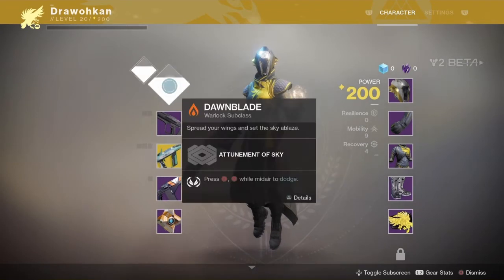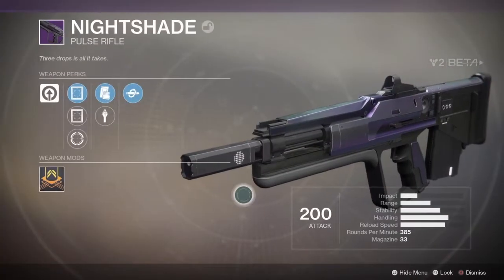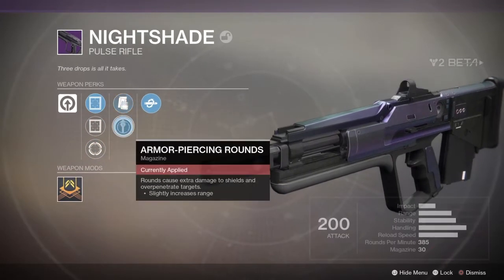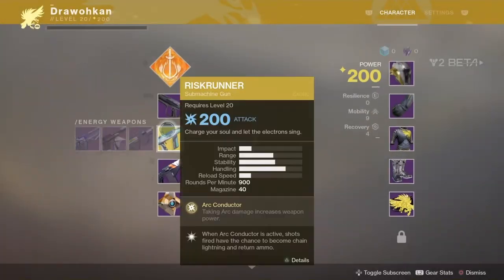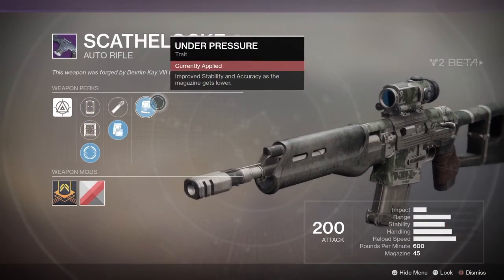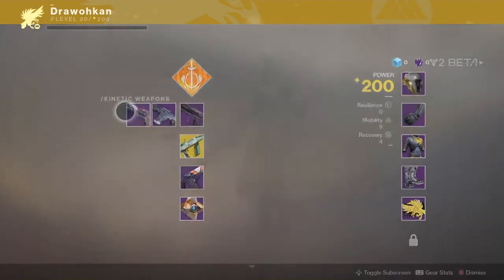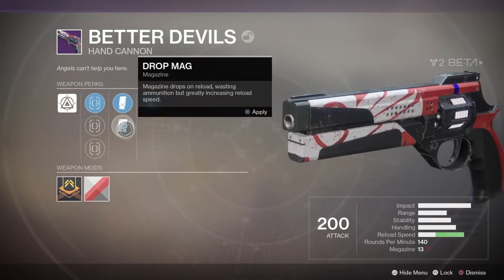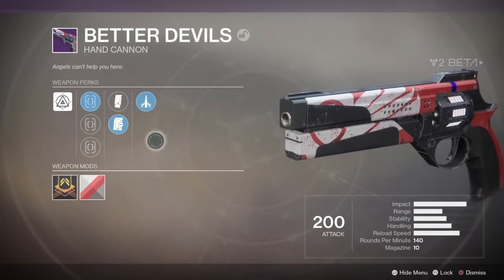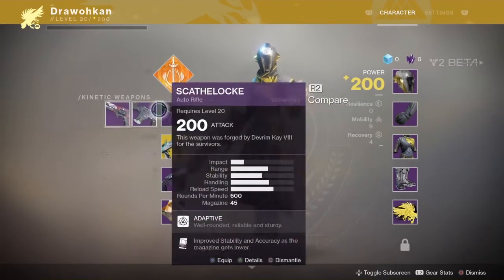For guns, you get this scout rifle — this is the Nightshade. It has Tactical Mag, Kill Clip, Red Dot, and Drop Mag, which you can change as you will. Then you get an auto rifle with Tactical Mag, High Caliber Rounds, and Under Pressure. There's a new perk system for stability and accuracy. And a hand cannon called For Devils — pretty standard, with Drop Mag, Standard Mag, and Explosive Payload. That's the three-slot tree I've got so far with the Warlock.